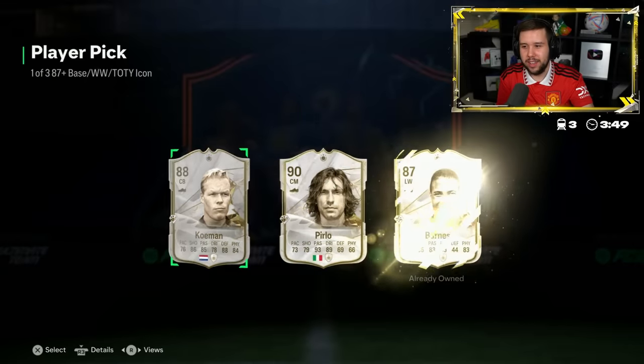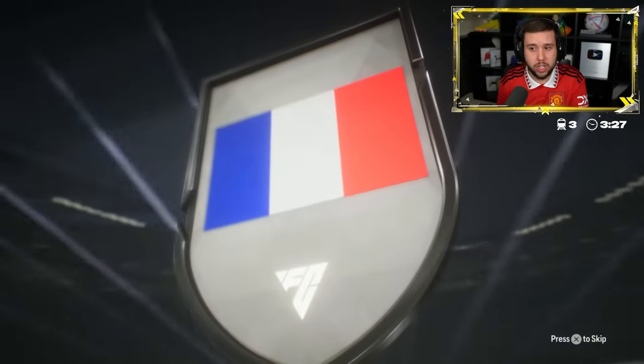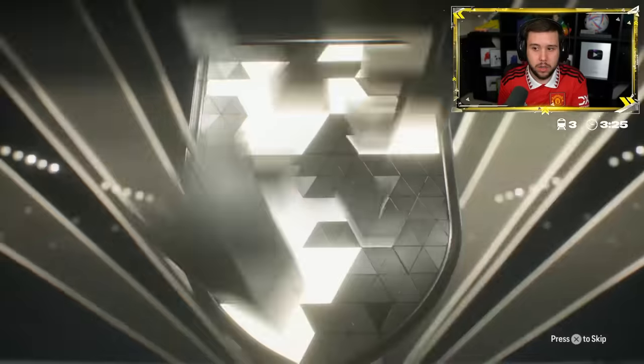Icon player pick - L's. Here we go. 750k pack again, good luck. French left back.